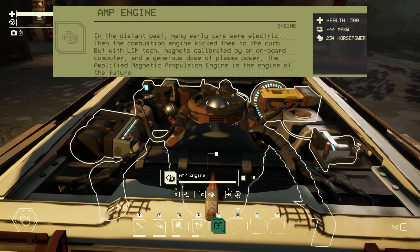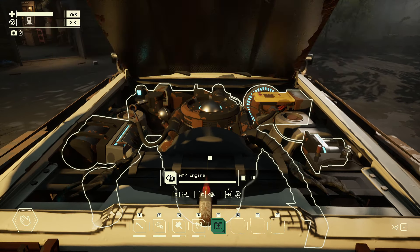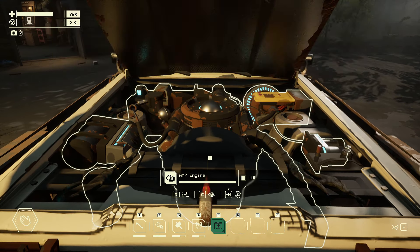To unlock the Running on Empty trophy you're going to need to complete a run with at least two junctions and with the car always having a low or empty fuel tank. How is the car going to function for two full maps on low or no fuel?